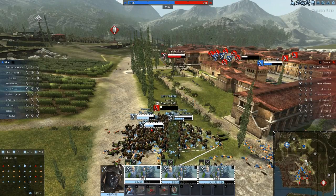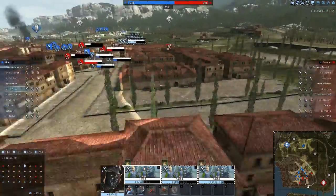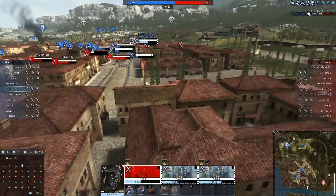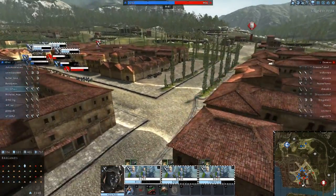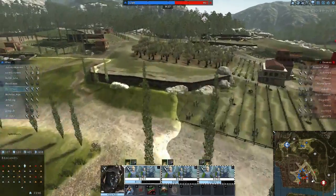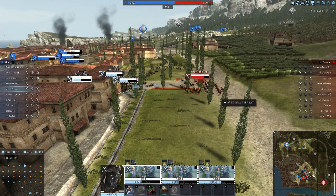Come on, finish them off boys. Alright — where can we get in here to be useful to the team? You know what? Let's loop it around here, and we'll catch these poor peltists. Nope. Alright, we'll deal with cavalry then if that's what we need to do. Loop it around and Cavalry Charge.